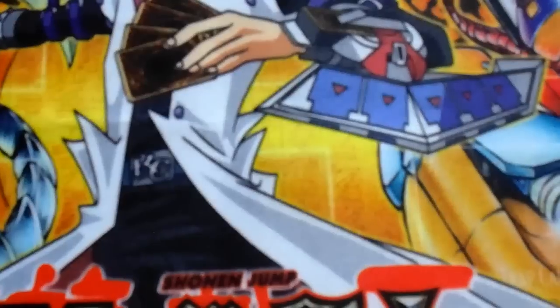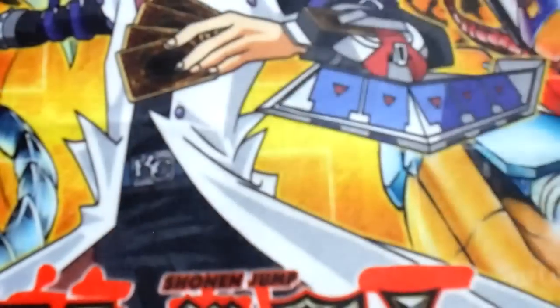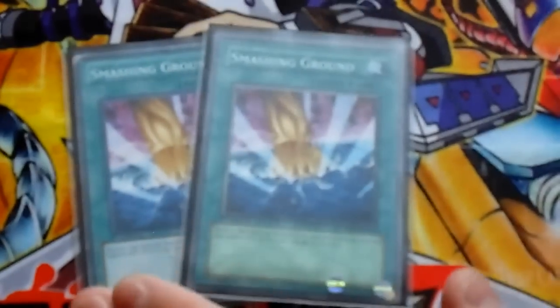For the spell cards, let's go with the staples first. We got Heavy Storm, Pot of Greed - wait, Game Storm, Dark Hole, and Monster Reborn. Next we got 2 Enemy Controllers, 2 Mystical Space Typhoons, and 2 Smashing Ground. Smashing Ground is like a soul troll because you just kill the monsters.